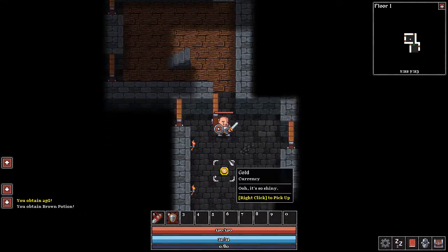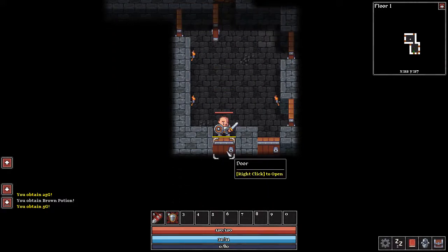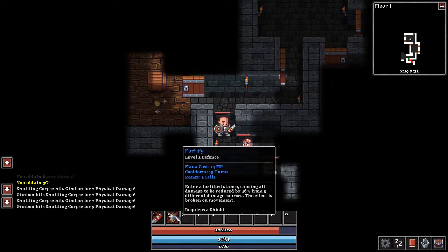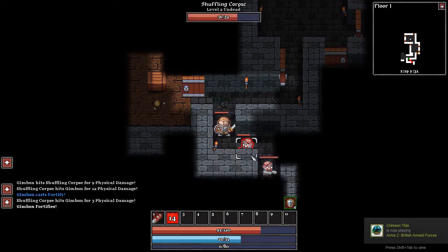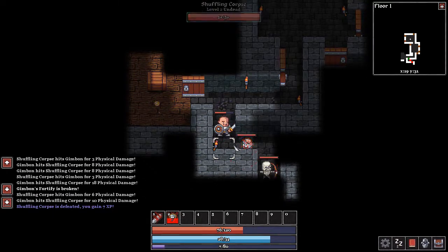I think we'll go through this door. Ooh, some gold. We've got five doors to pick from here — let's just carry on and go straight down. Hello — a Shuffling Corpse, level two undead, 52 hit points. Alright, let's take him down. What skills do we have? We have Fortify: all damage reduced by 46%. And we've got Swordsmanship: swing your sword wildly, shredding your target for 15 to 21 physical damage and causing them to bleed for 8 turns. That's pretty cool. I should probably use Fortify — take less damage. He's missing us, we're not taking as much damage. That's one down.